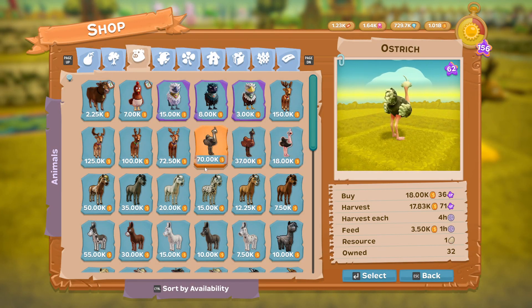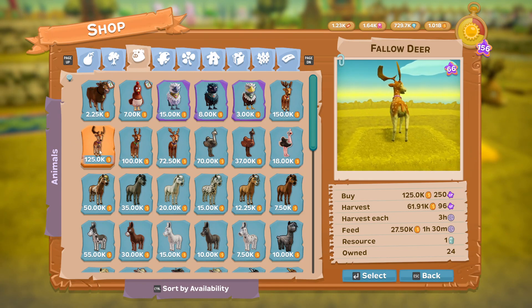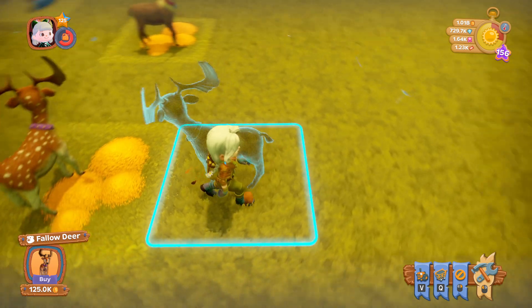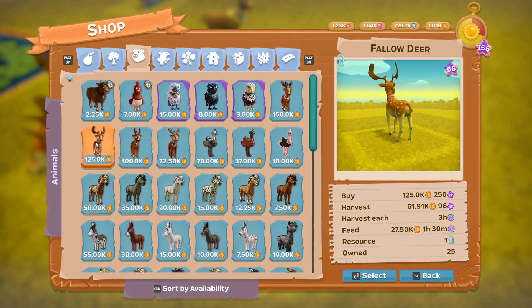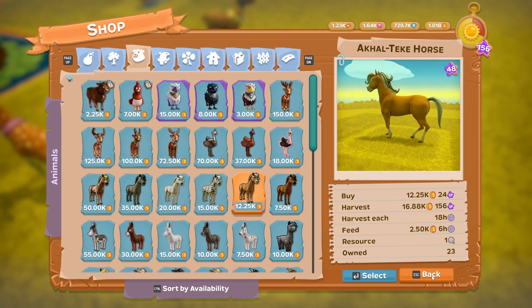The next is the fallow deer. The fallow deer is available at level 88, it costs 125,000, and you harvest it every three hours.